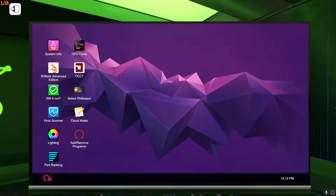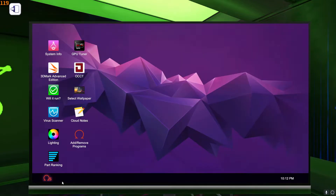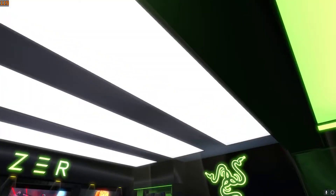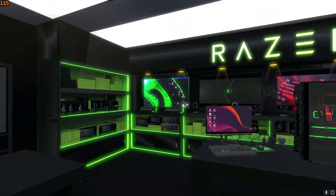And then there's this pretty standard rig: 5600X, 3060 Ti — stuff like that. So yeah, that's my PC Building Simulator Workshop.